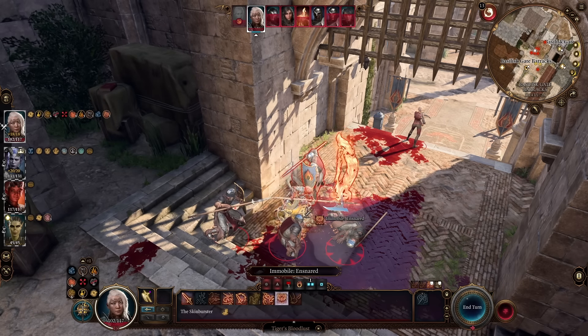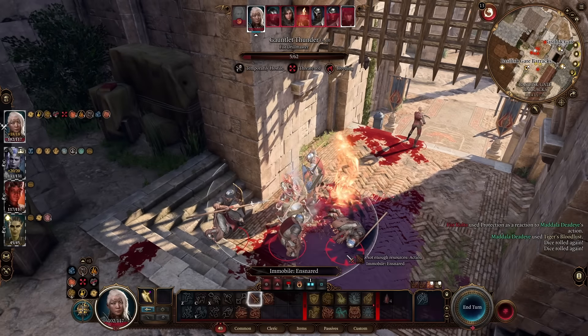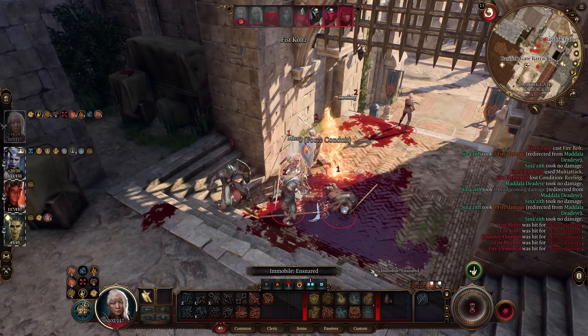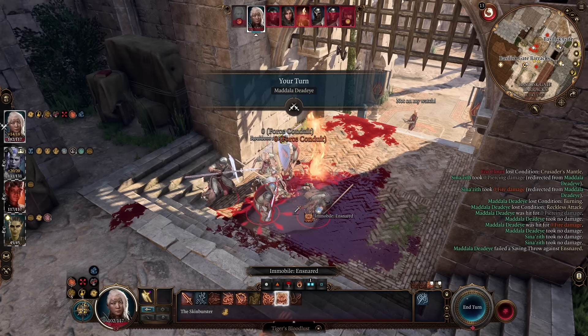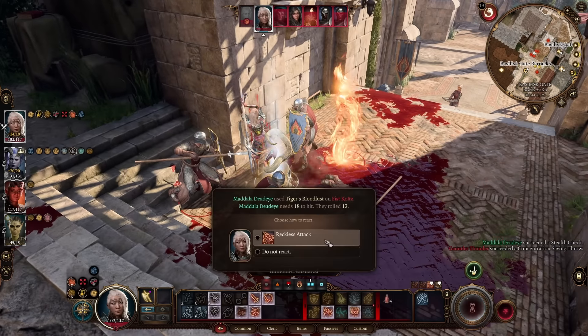At this point, you are absolutely unstoppable. Nothing can hurt you. The things that do hurt you only hurt your temporary HP and make you insanely difficult to deal with. As you see on the screen, I am getting absolutely pummeled by everything at Basilisk Gate and nothing can actually do anything to me. You are basically a semi-immortal demigod.